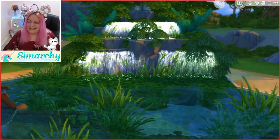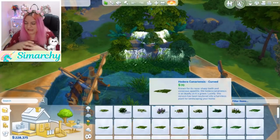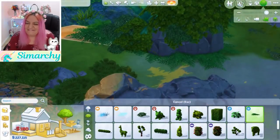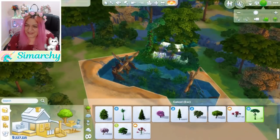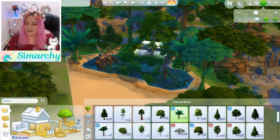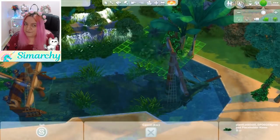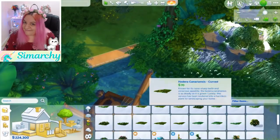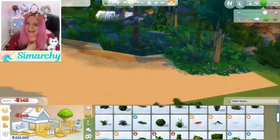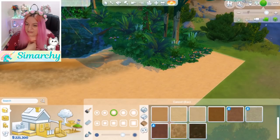I definitely sort of went into this thinking I wanted to do a mermaid grotto and then just got completely sidetracked and made a sunken pirate movie set instead. But that's what happens, right? When you get the inspiration, just go with it. I never feel like you should force yourself to do anything in this game, especially when it comes to building. I always want to be super inspired. And the crazy thing is I've literally been playing this game for three years, almost every single day.